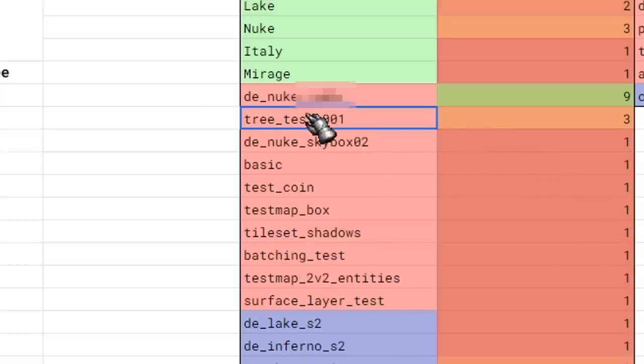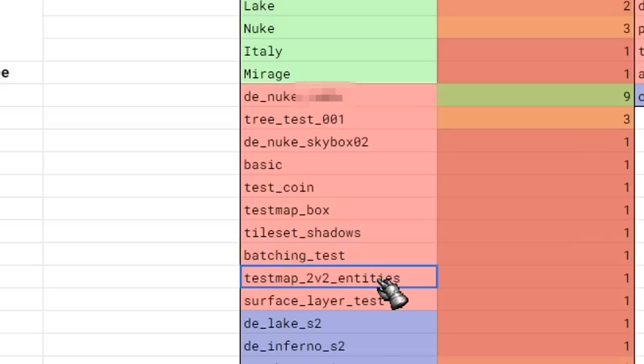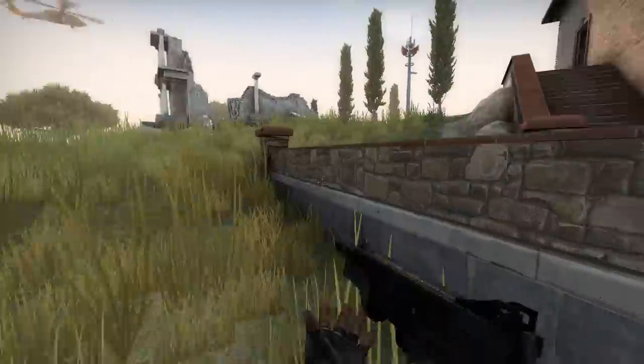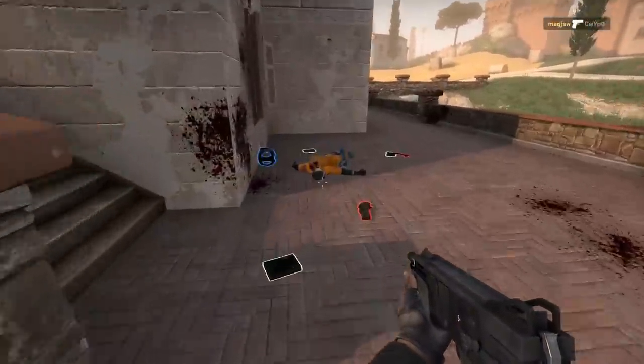The other weird maps we've noticed are: 3 test 001, test coin, test map box, tileset shadows, batching test, test map 2v2 entities, surface layer test, test weapon spawn, preview flat, test vanity, and alpha aggregate test. If you have any suggestions about their purpose, please make sure to share them in the comments below — especially if you work in game development and often encounter this kind of terminology.